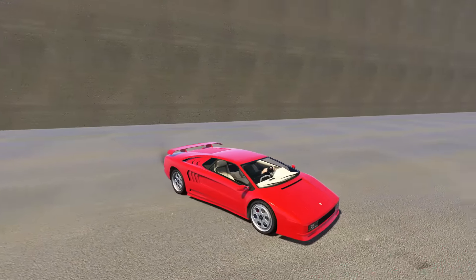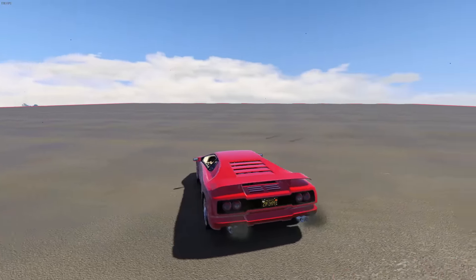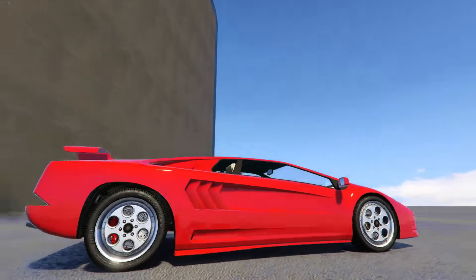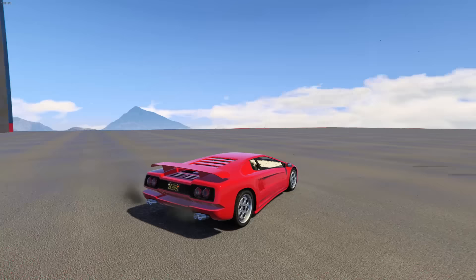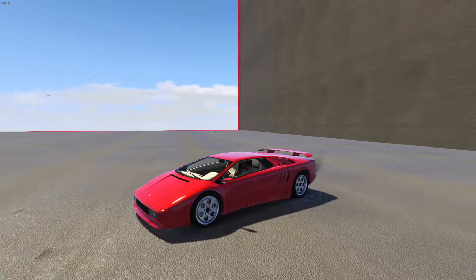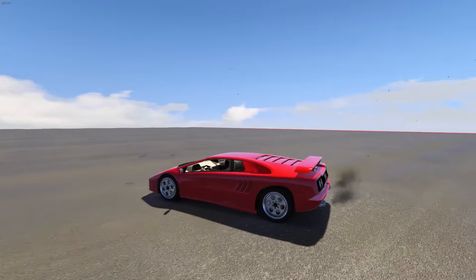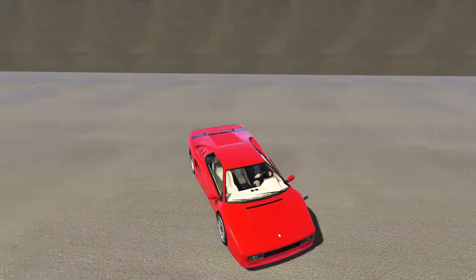We'll start with the simple ones first — the ones that don't need any crew colors. This first one is an all Torino Red car. The primary, secondary, and even the pearlescent are all Torino Red. The interior is either a white or cream. I did add a spoiler and some other customization, but this video is mainly about the paint job. Red is a great looking color, and with that cream interior you really can't beat it for a simple look.